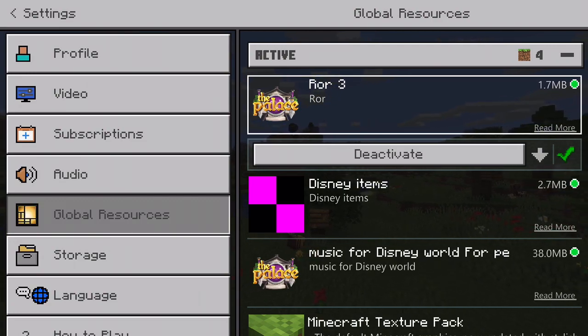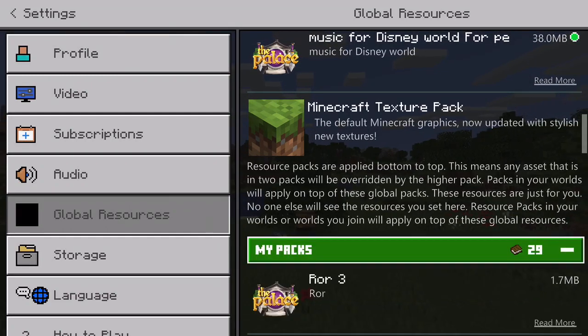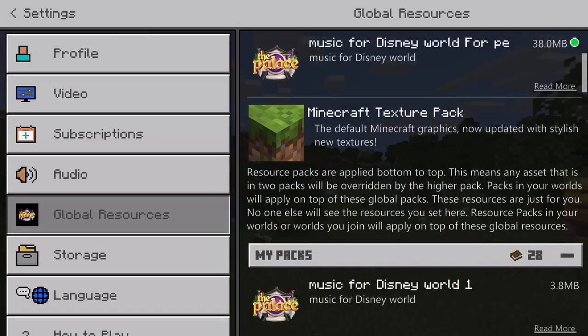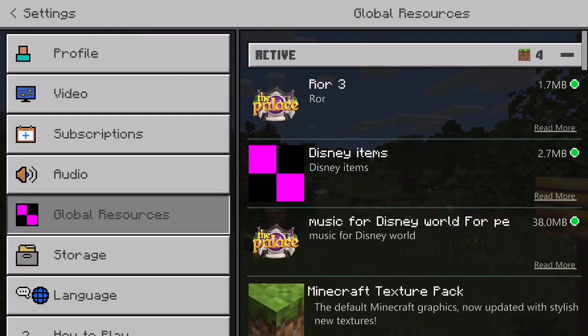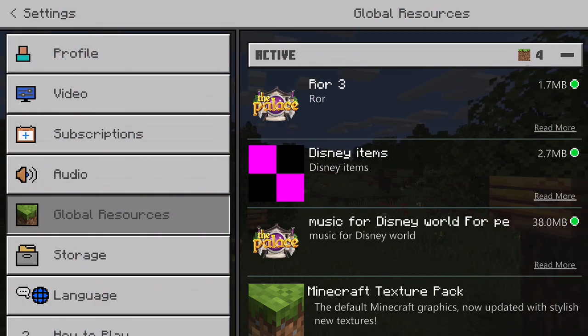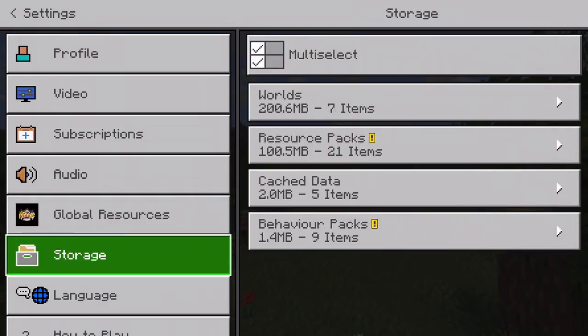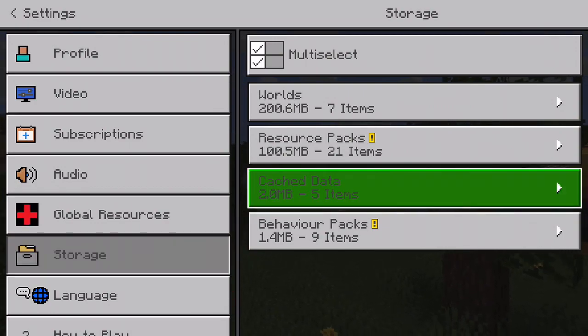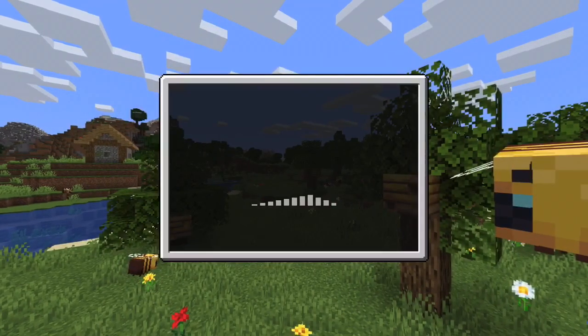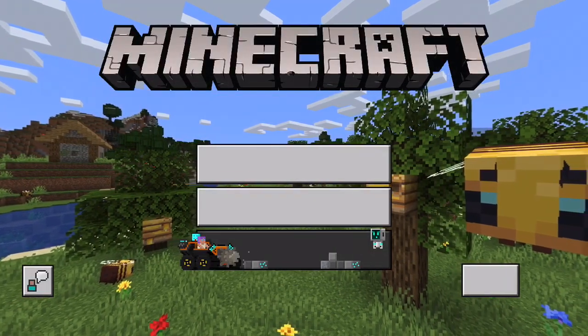Just switch it off if you want to listen to the fireworks, and if you want to listen to the rides, switch it back on and turn off the fireworks one — just swap them over. What you will need to do is delete all the old audio packs and download the new audio pack.